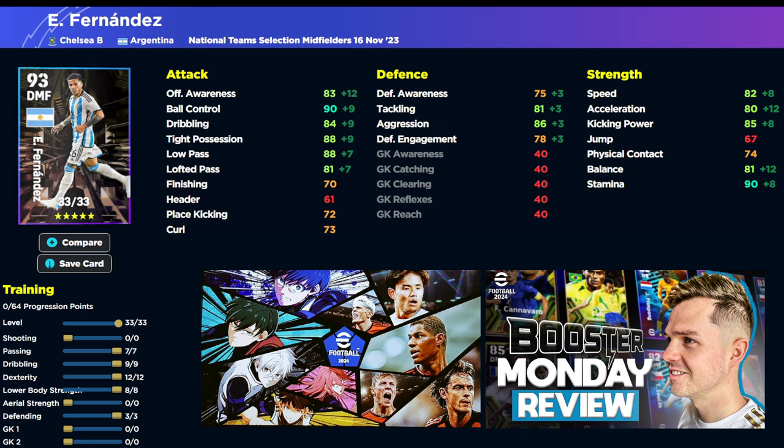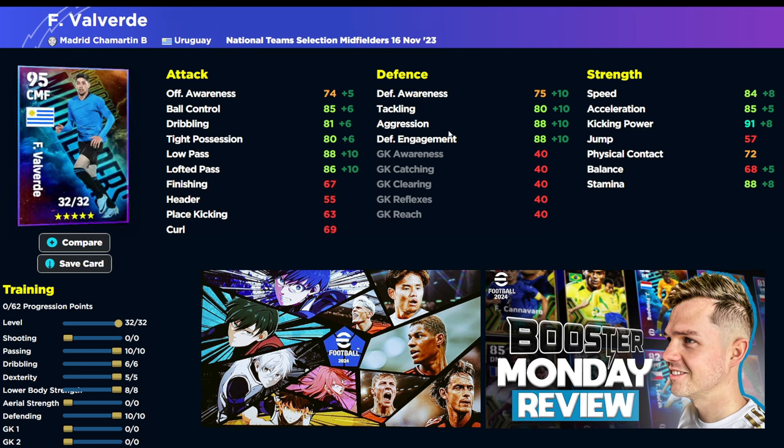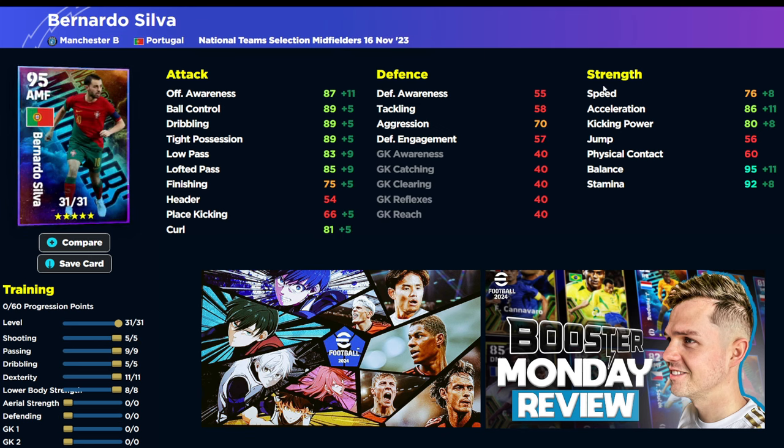In the other cards here we have Valverde's build — very, very solid. If you do spin for one of these and end up getting Valverde, there is the build for him or Silva. If you want to see other builds for any of these cards, I've done another video on this from a couple of weeks ago when these cards first came out, but these are the best builds I would definitely recommend. I hope you guys enjoyed this video — please smash that like button if you're a beast, subscribe, and I will talk to you in the next one.